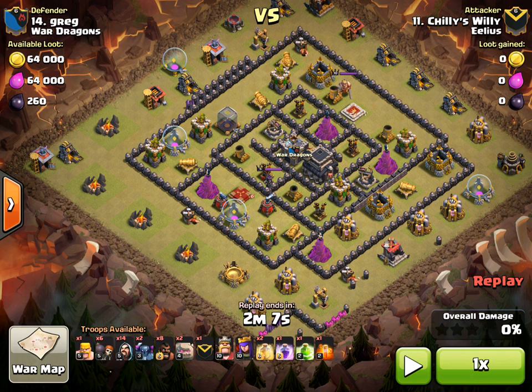Looking at the spells as well, he's got 2 heal, 1 rage, and 1 jump. So it's pretty much your standard GoWi, but it's a GoWiHo — he's just got that little selection of hogs to go along with it as well.